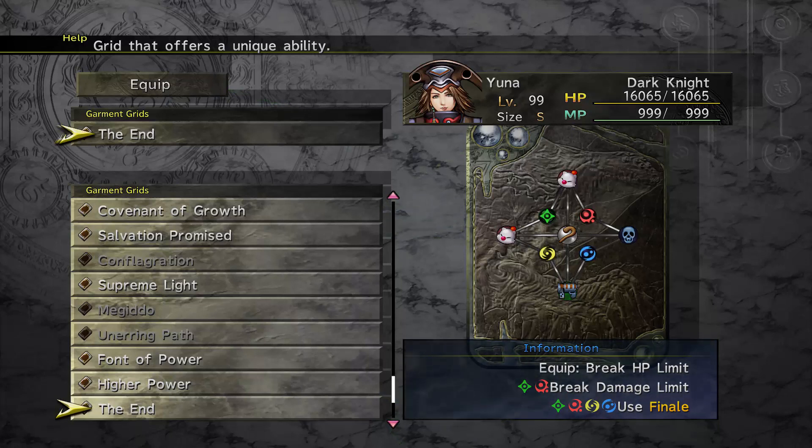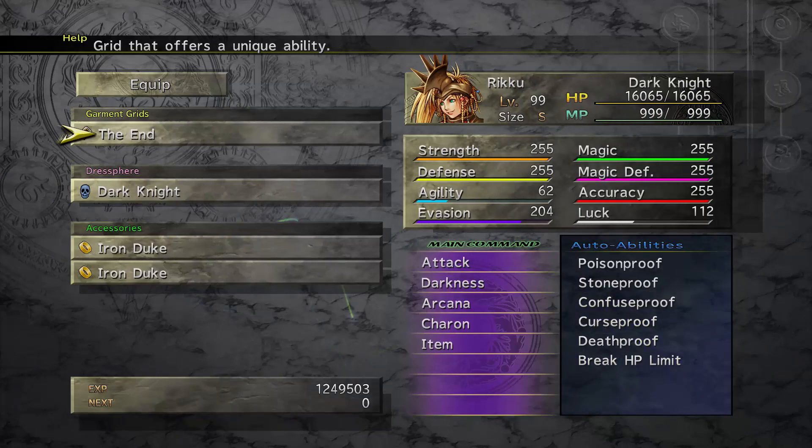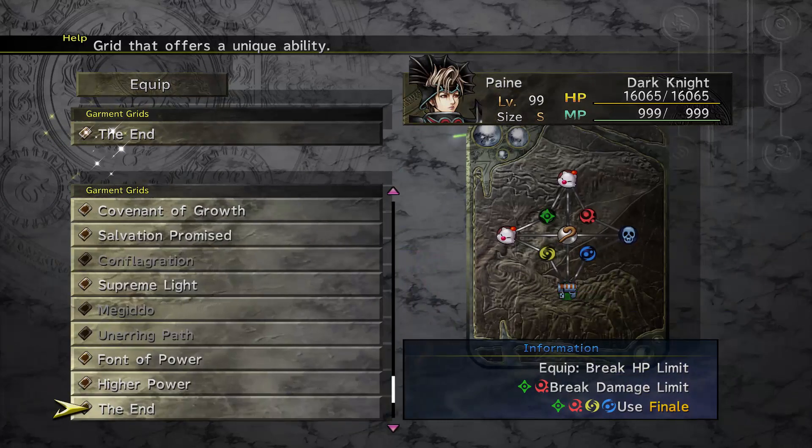This is still the file that we started at the start of this LP, and you've seen me run away from plenty of enemies, so it's just a normal attack for me. On a new game plus, this will do 99,999 right off the bat. I'm going to go with The End for the break HP limit and break damage limit. I'm going to start with Dark Knight, two Iron Dukes. Everyone is set up the same way. I have a couple of Mascots on there — you don't need two, but it'll make your life easier. I'm going to go from Dark Knight to Mascot to Mascot to unlock break damage limit for everybody.